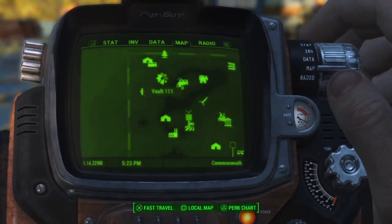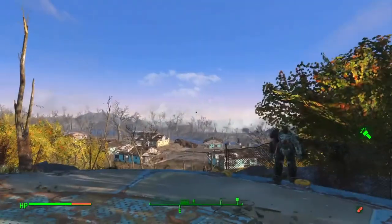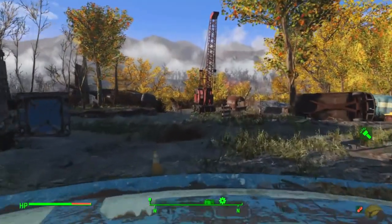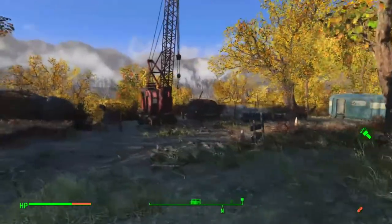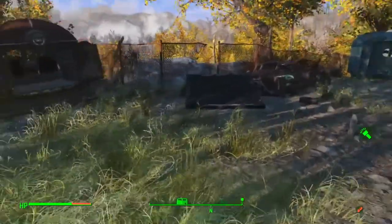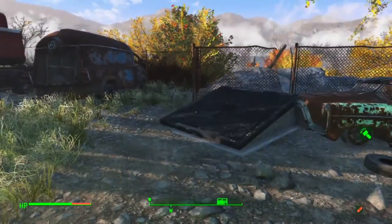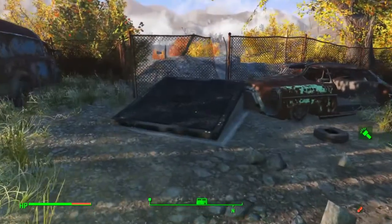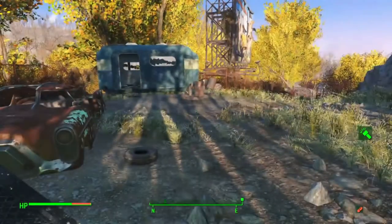Basically it's at Vault 111, so if you guys want to find it, it's at Vault 111. From facing the front here, you make it go backwards and keep going straight. You see the big crane, then you see like a little bus, and then you see right here — it's like a bunker. So yeah, it's a bunker. I think they had some mole rats or something like that in here.